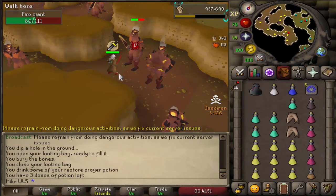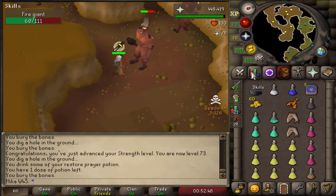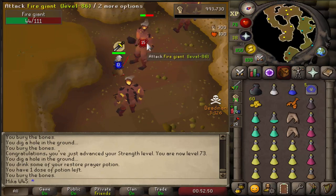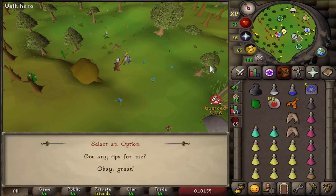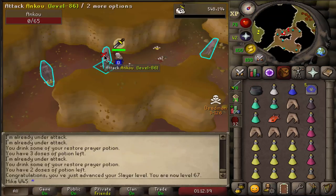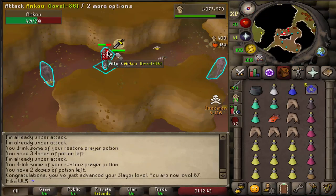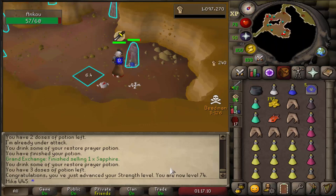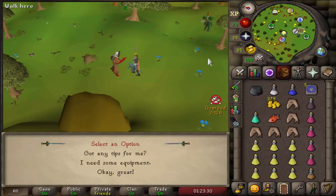Deadman Mode sounds pretty dangerous to me, to be honest. 73 Strength — pretty cool. I still have 19 fire giants left on the task, so going quite alright. New task for Ancus, beautiful. 67 Slayer — that's like 8 more levels to go to our goal. 74 Strength coming in, nice. Next task is Wyrms — oh, that's so out of the way though.